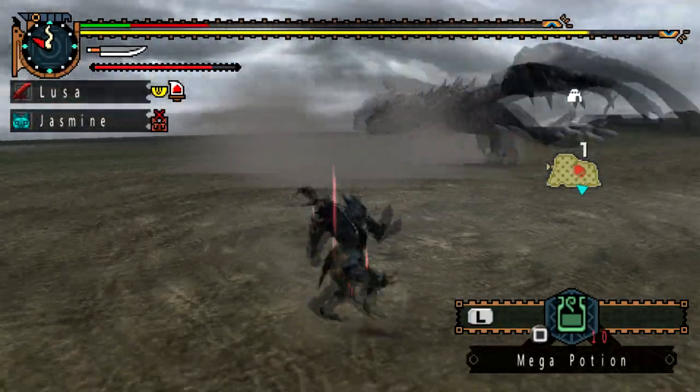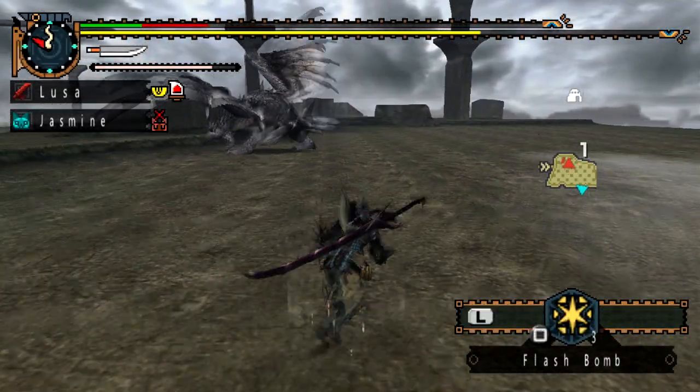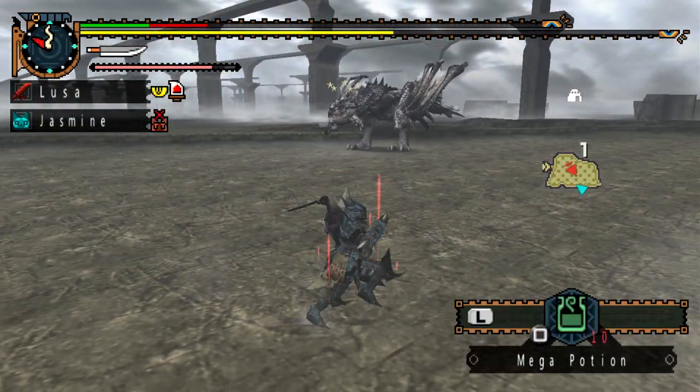The Silver Rathalos's weakness for bladed weapons is the wings. If you're using a blunt weapon — a hammer or a hunting horn — that's when you want to aim for the head, because this monster is very susceptible to impact damage on the head.